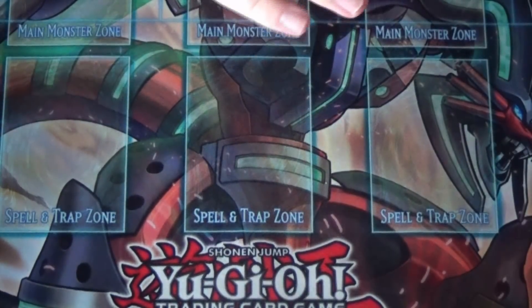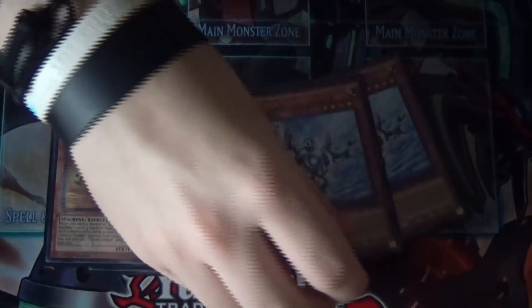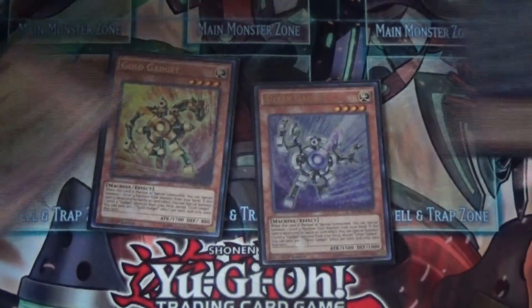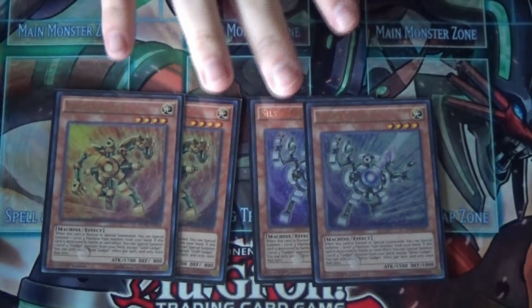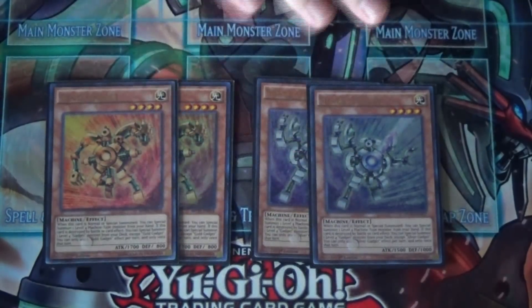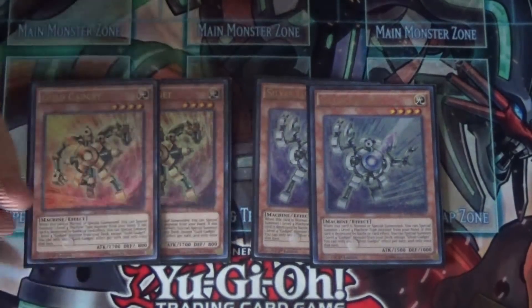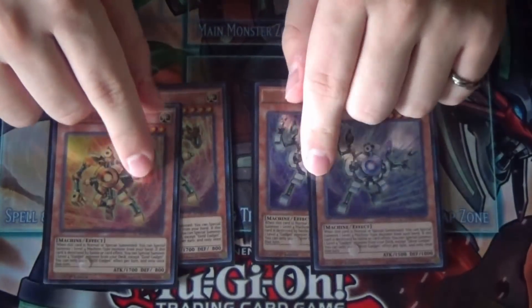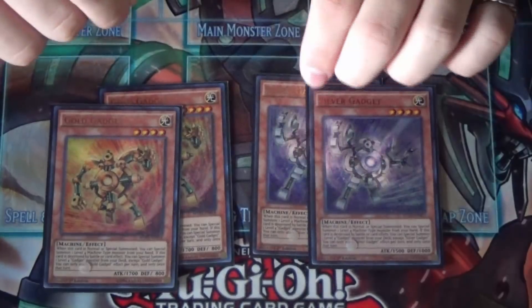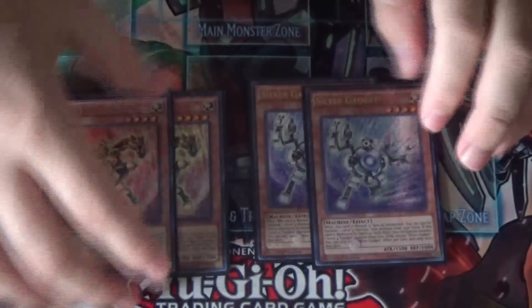Now for auxiliary monsters. I'm playing four gadgets. I've seen people cut each down to one, just one gold and one silver, but I prefer four gadgets. You do want to see them in your opening hand because they help you extend. Opening gold and silver together isn't awful — you can still make a rank four off it and do all sorts of things. I think they're still pretty good and you definitely want to play four of them.